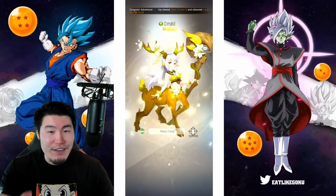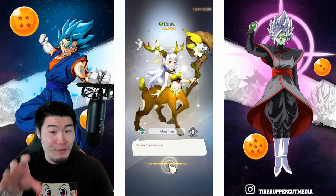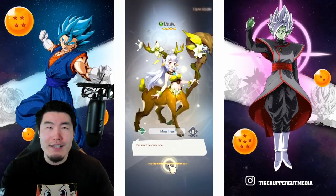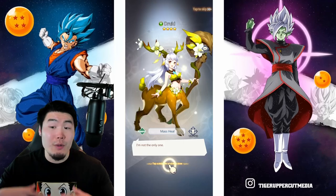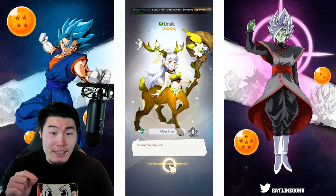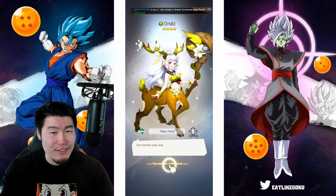I'm not sure if there are different animations, or is it the same animation every time? Last time we got a 3-star hero and it was that animation. This time we got a 4-star hero — a druid — and it was the same animation. So maybe they haven't implemented different animations for different rarities yet. At the very least they gotta have a 5-star summoning animation, right? Like when you get a really rare hero, they gotta do something different to make it more hype.